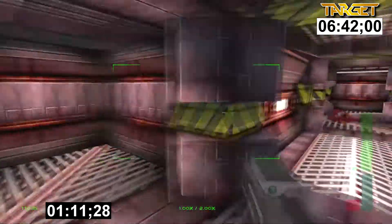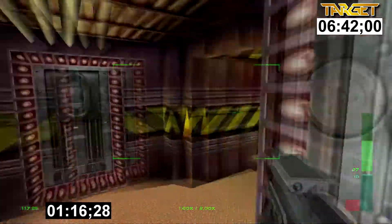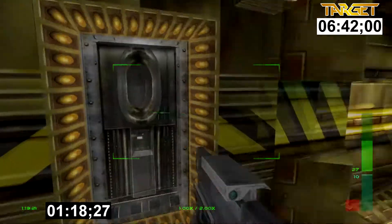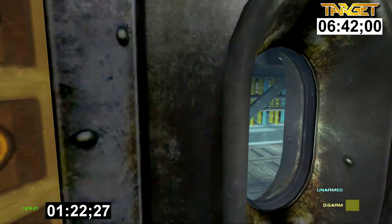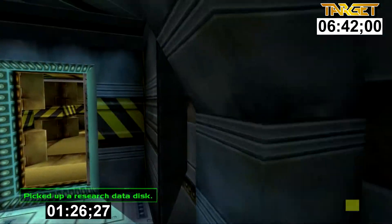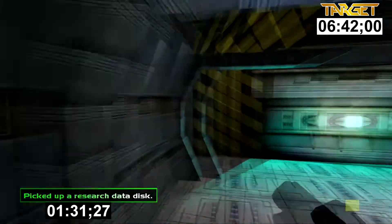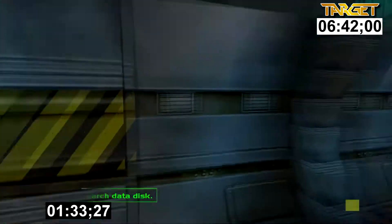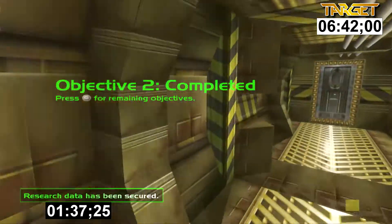I think this first part is probably the hardest part in this run, so if you can get a reasonable amount of health after doing that part you should be fine. Just follow my route up to these scientists — there are three you have to knock out. There's a camera outside that door but if you run fast enough you can run straight past it. Once you punch out all the scientists you get some lab disks, and that completes objective two.